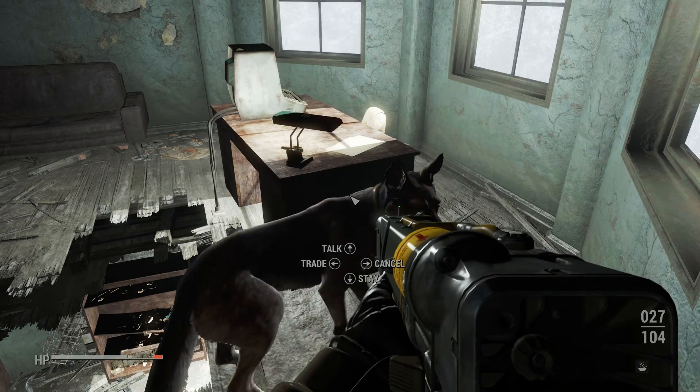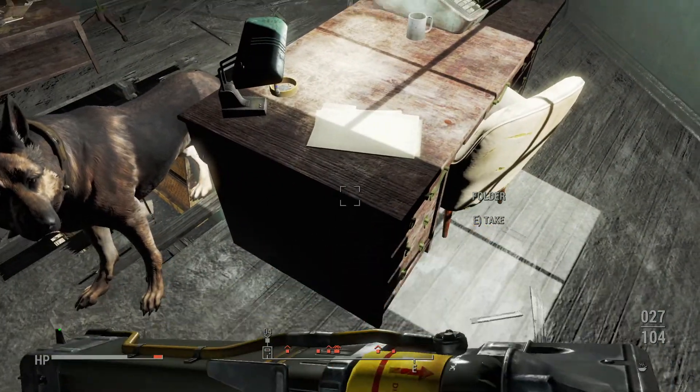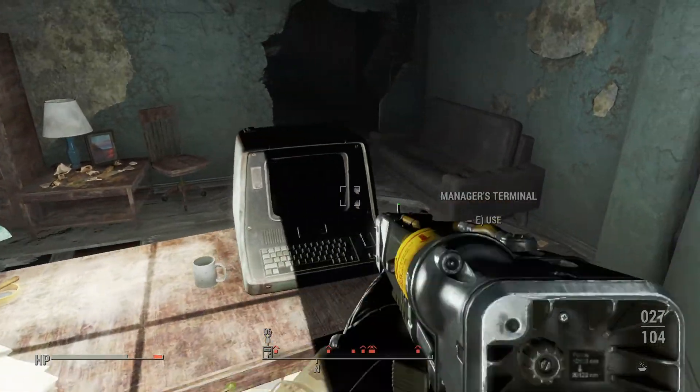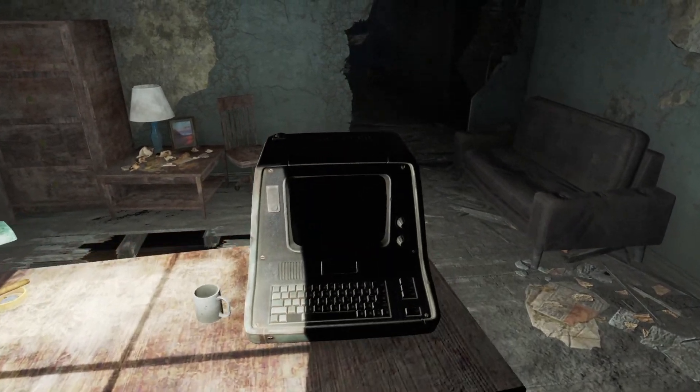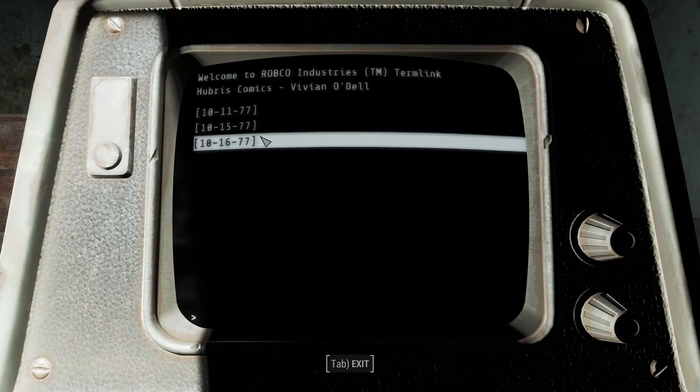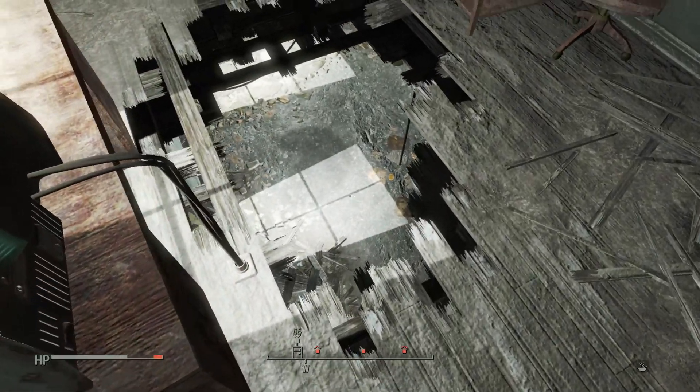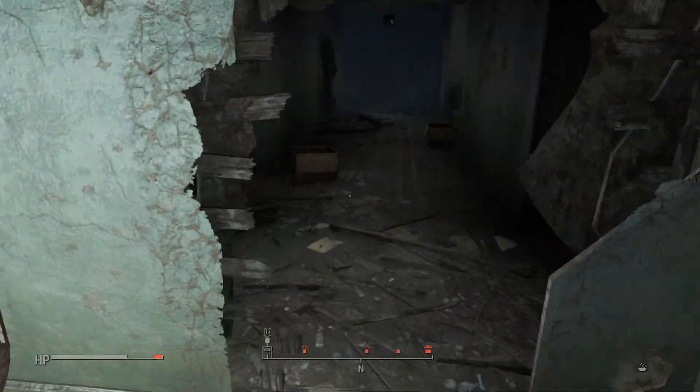Hubris office. Stay away, dog. It'd be nice if the dog doesn't always walk in front of you when you're trying to do something. Manager's terminal — nothing to pick or unlock, it looks like. Your enemy is somewhere.